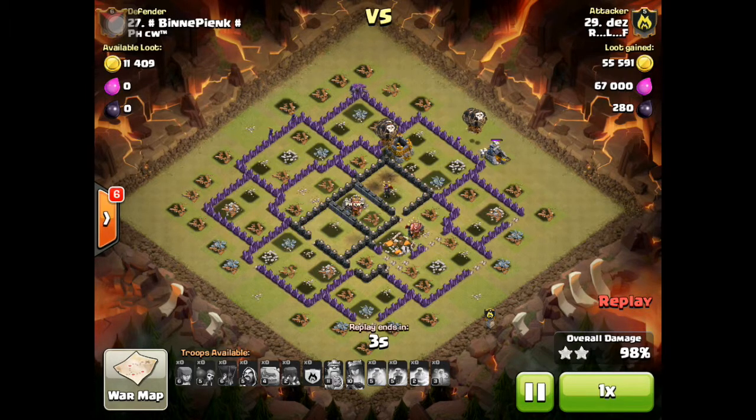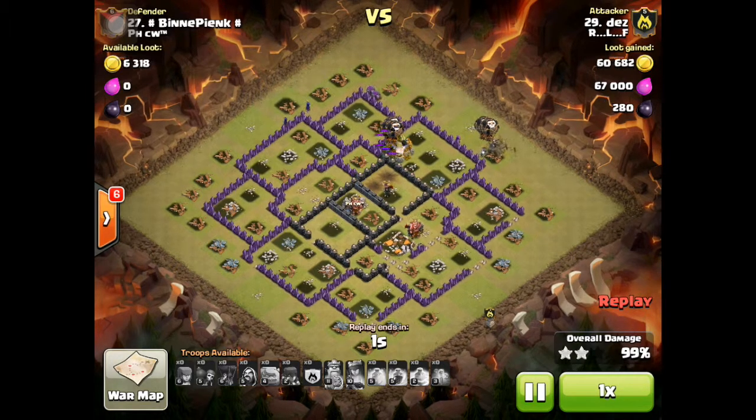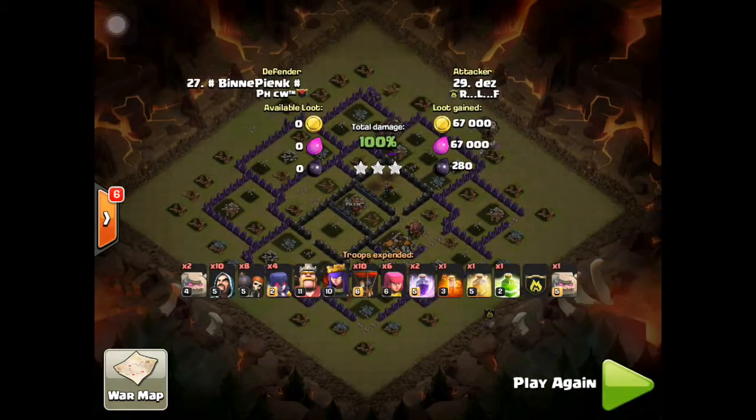So here you have it — a 3-star attack by Dez. I do think that if you're attacking ground in town hall 9, bringing about six to ten balloons depending on the base is a successful way of getting a 3-star. I hope you enjoyed our war, even though we lost, and have learned some attack strategies. If you have any ideas, give me a holler and let me know. I appreciate, as always, you following my videos, and I hope to see you soon. Thanks.